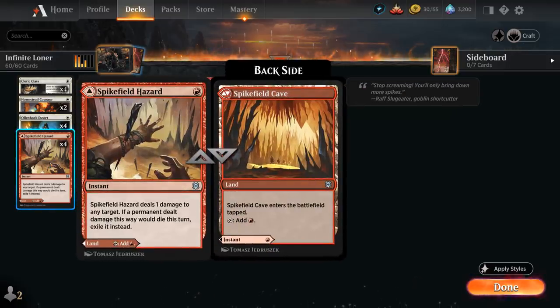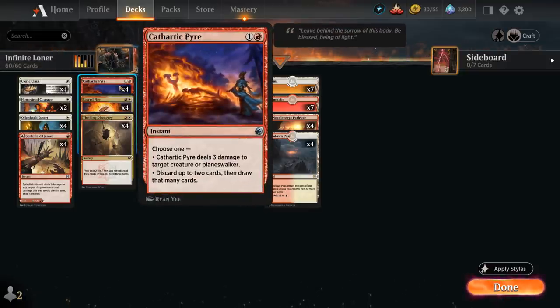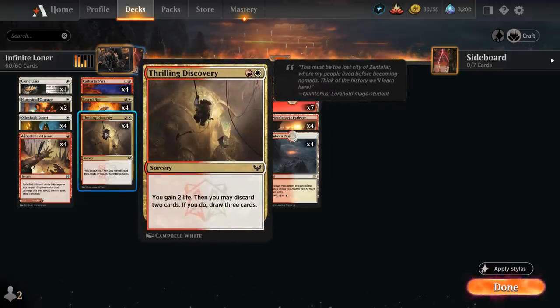A full playset of Spikefield Hazard can be played as a land or deal one damage to any target, exiling that creature in the process. At two mana we've got a full playset of Cathartic Pyre — can deal three damage to a creature or Planeswalker, or we can discard up to two cards and draw that many. Sacred Fire deals two damage to any target and gains two life, pairs nicely with Cleric Class, and can be flashed back for six mana. The full playset of Thrilling Discovery gains two life, pairs with Cleric Class, and lets us discard two cards to draw three, helping us dig for missing combo pieces.